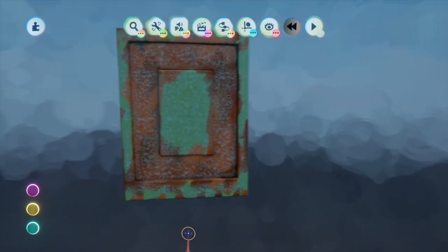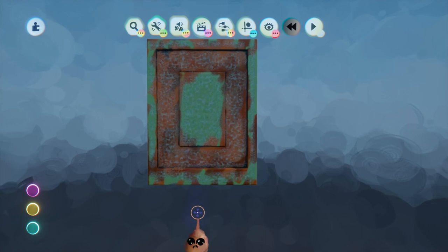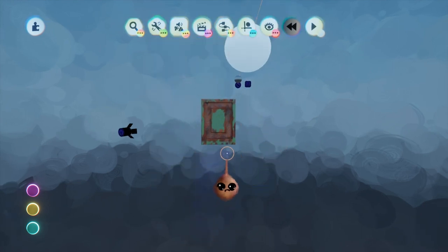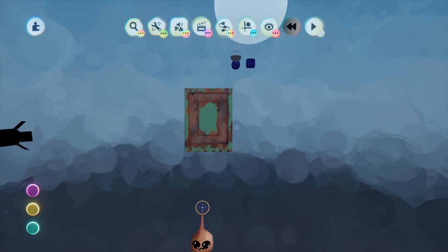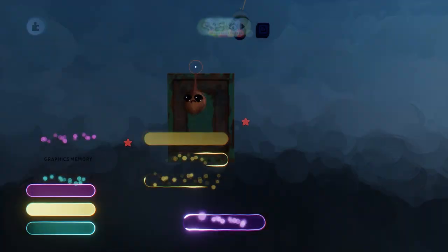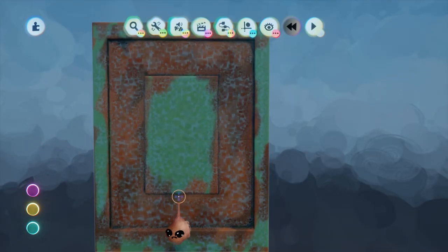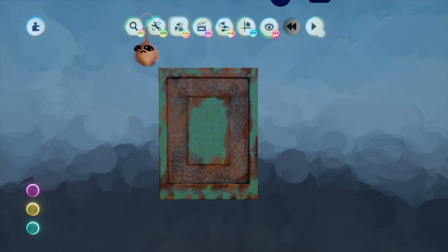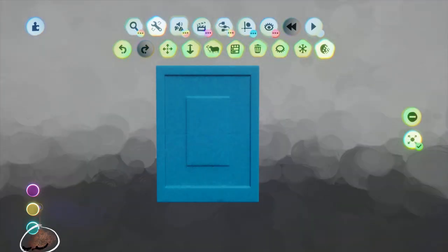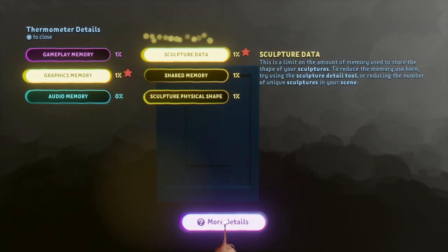This is the great part about being aware of shared memory costs. If you know where you're at, you can spray some, check, and undo if need be. Conversely, if you're just spraying away for minutes at a time, it can really add up. And when you're done, you'll only be able to undo a small portion, leaving you with either a needlessly expensive sculpt or having to do it all over from scratch.